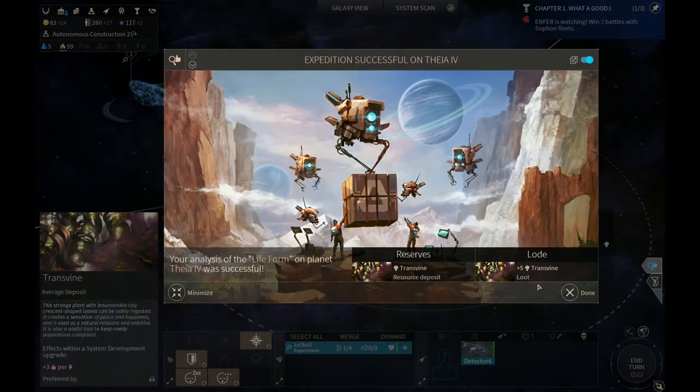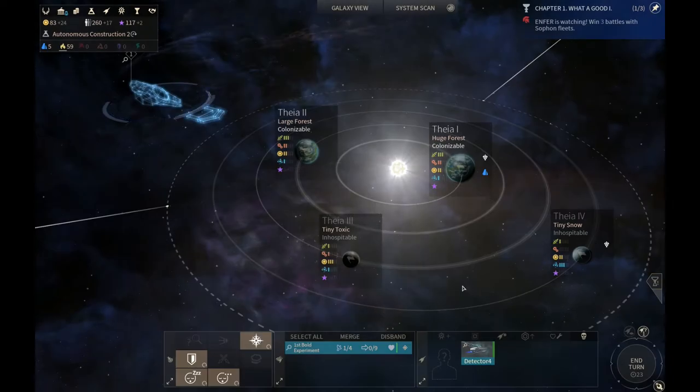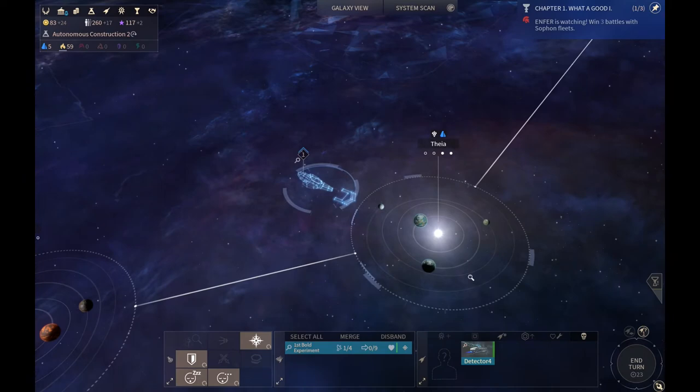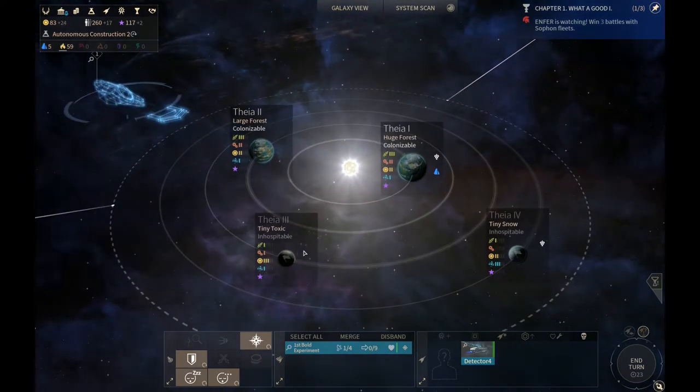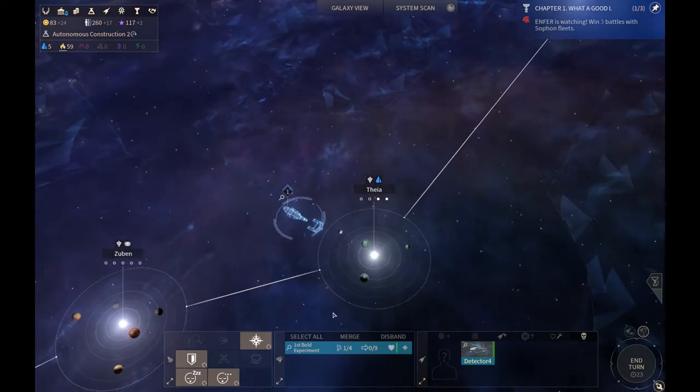And here we got some Transvine — nice, Transvine everywhere. That's a bunch of money. This is the quest planet? That's the quest planet. It said you can colonize the system and get the reward, so that needs to be our next move — as soon as we finish our military ship, sail it up there.